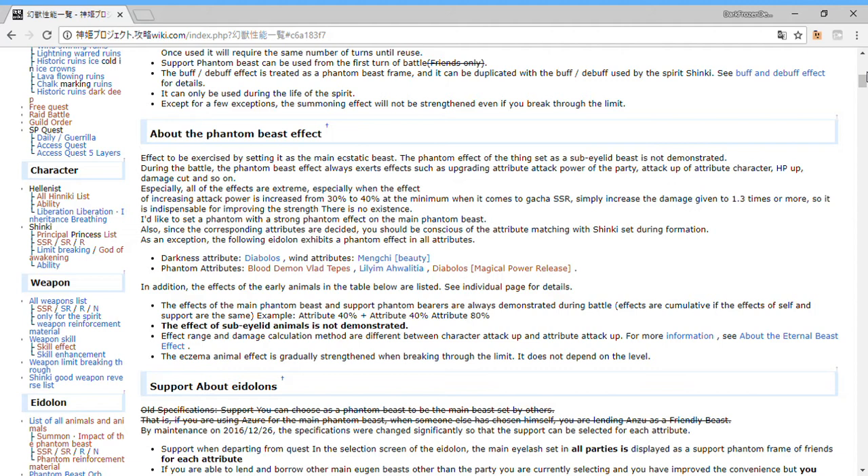Some Udolans also come with an ability that reduces damage taken from a certain element — usually geared toward a weak element. Jack Frost, for example, gives character attack increase and fire resistance up, which is a 10% damage reduction from fire enemies. They're good against those specific enemies. Some of the event ones do this too, and they may help but I wouldn't go out of your way to get them.